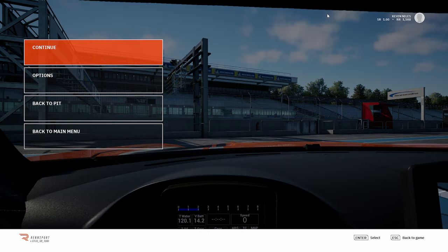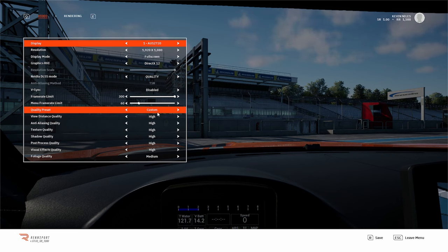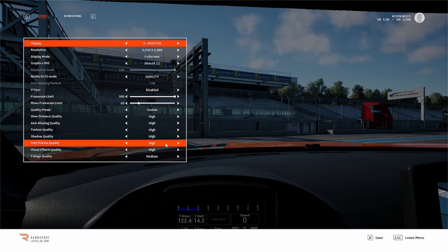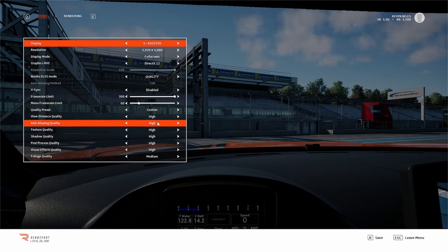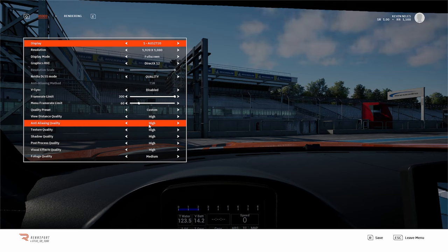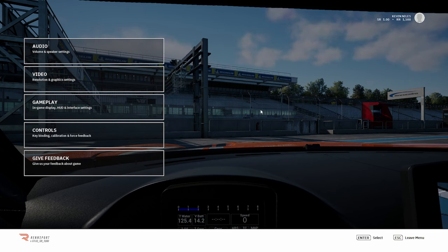Of course we can also adjust the visuals - the quality of the game, turning shadows off and things like that. Even in the beta we're able to run the game lower or higher depending on your graphics card. My card is a 2080, which is decent, but if you're not running anything as high you can turn things down.